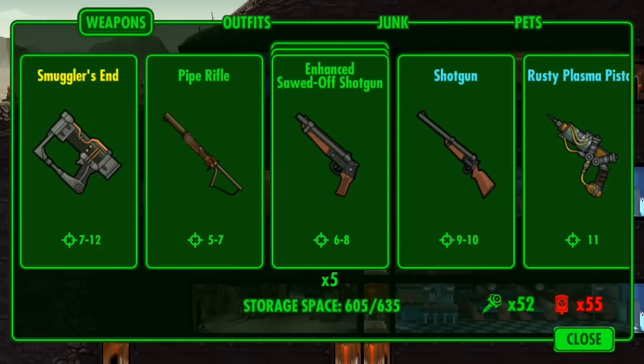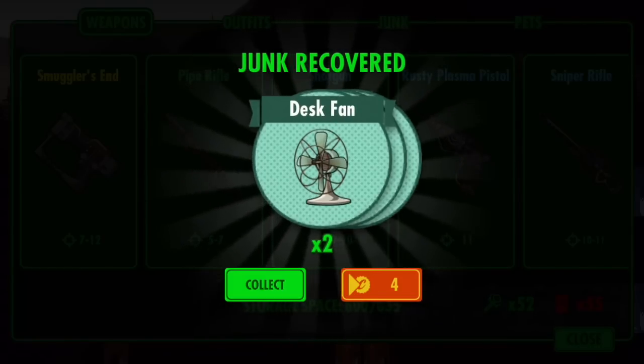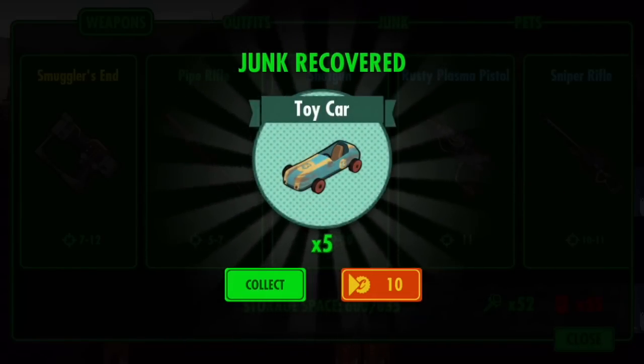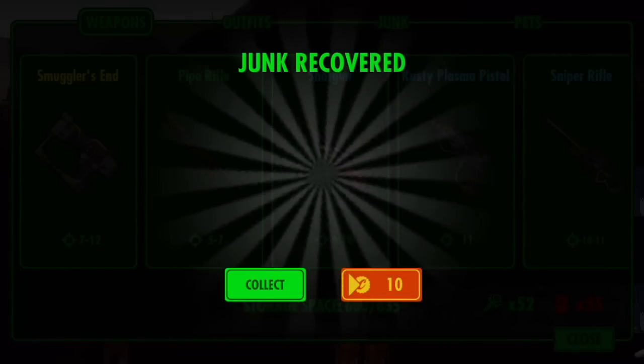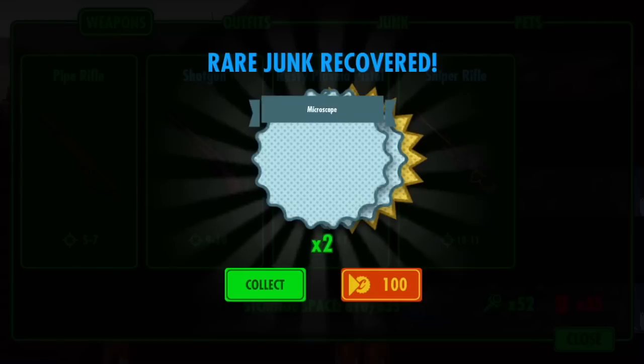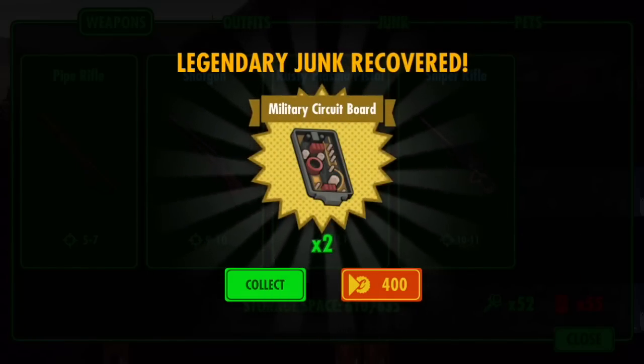The newest feature in this update is the ability to scrap junk out of weapons or outfits. Just click the recycle button and press ok, and then depending on the weapon and the ranking of your weapon you'll get certain junk back. So if you decide to scrap a legendary outfit like this Smuggler's End, you'll end up getting rare junk or even legendary junk.